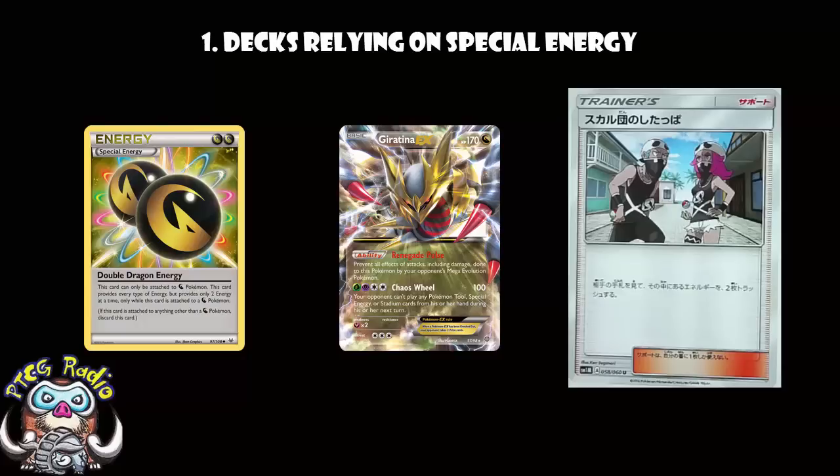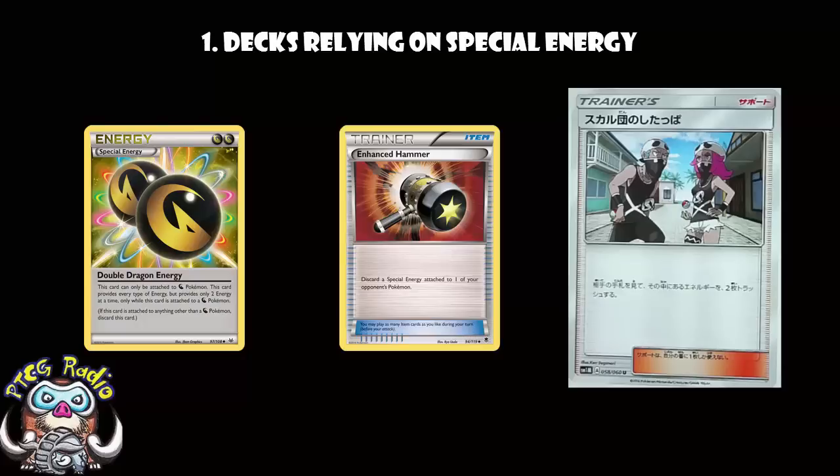Now, you could combine this with something like Enhanced Hammer — discard the Special Energy off their active, and discard it from their hand, and then just essentially sit there laughing in their face. If they're holding two Special Energies, then this is like a Double Enhanced Hammer. This could be really, really good.